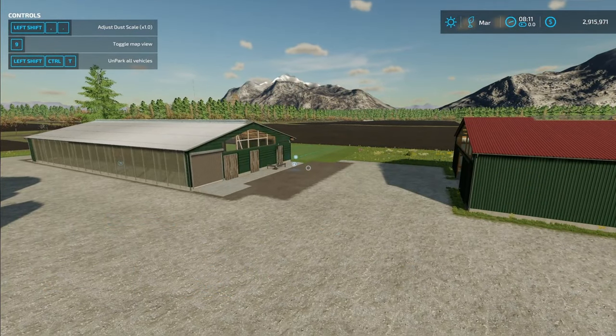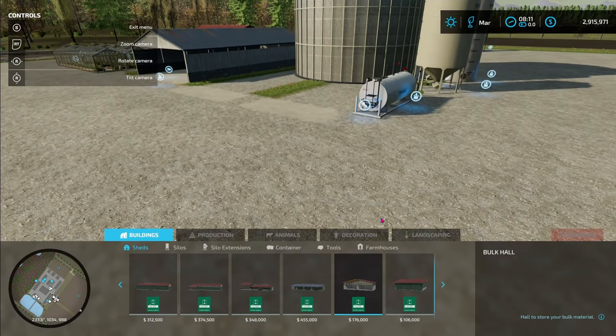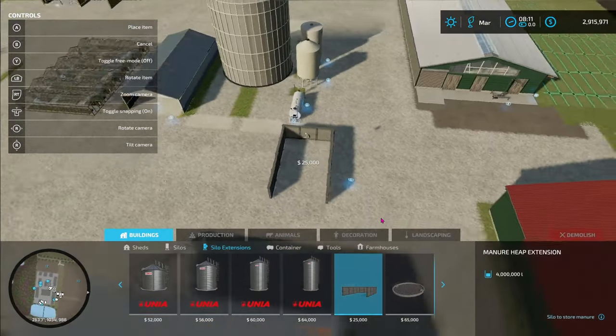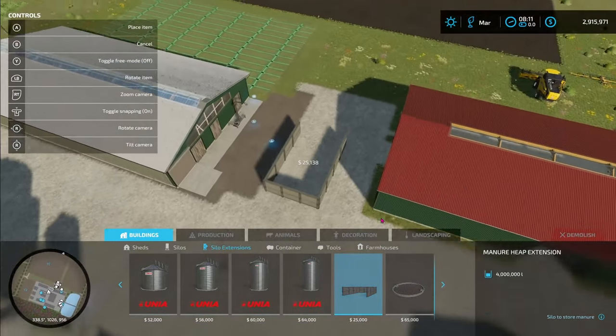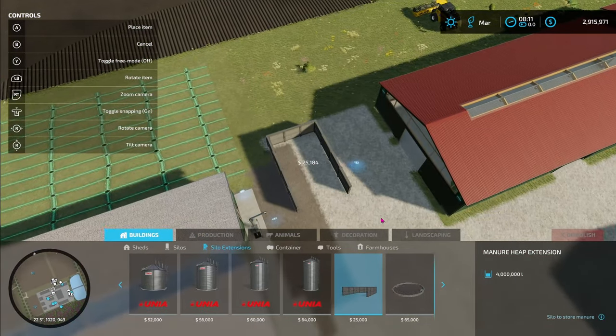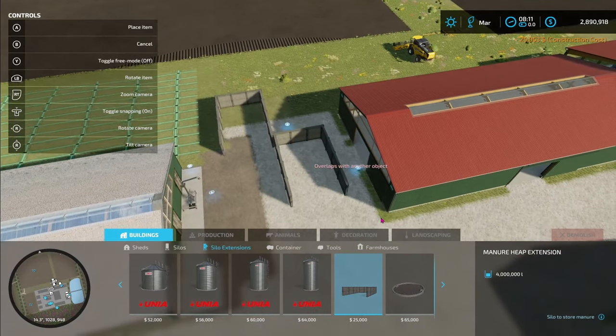Next thing we want to add is a manure pit. Going to our construction menu, over to silo extensions, this one right here. You can rotate it any way you want to — it usually snaps to 90 degrees. You want to be sure and get out of the way of the doorway there, and we'll pop that thing right there.